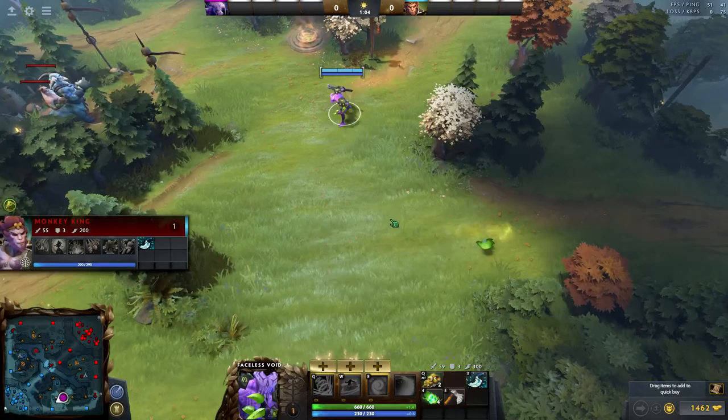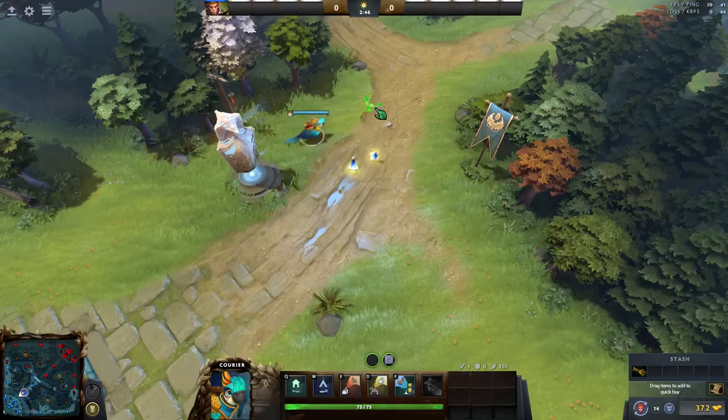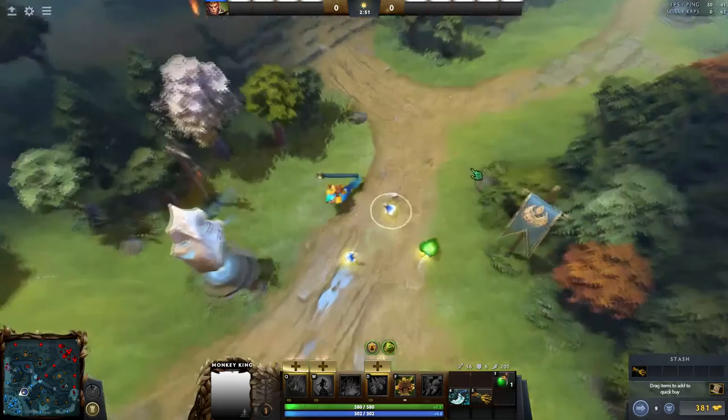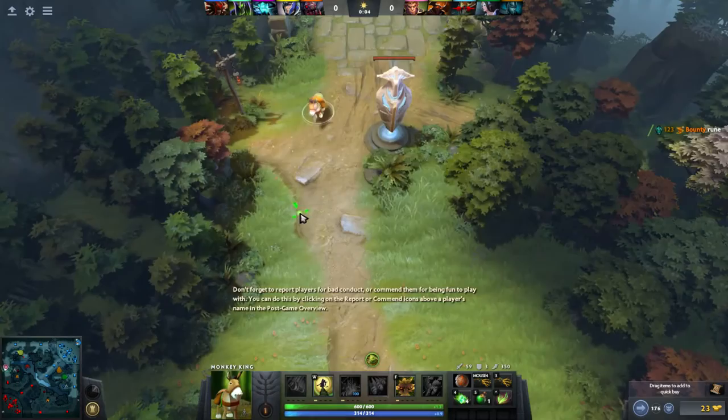Mischief has a lot of potential for ganks, as you can hide in lane to set up a gank. You can also confuse enemies by dropping real clarities around the map, so a bunch of different plays are definitely possible. When running through enemy towers in cover, you won't be attacked at all. This might be unintended, but if it stays that way, it's insane for obvious reasons.